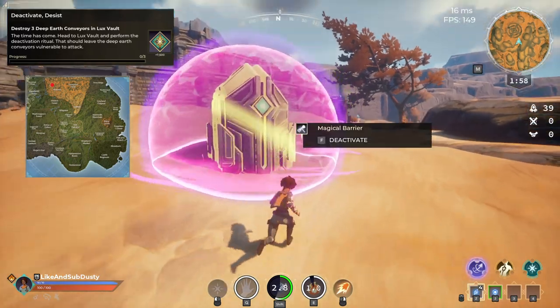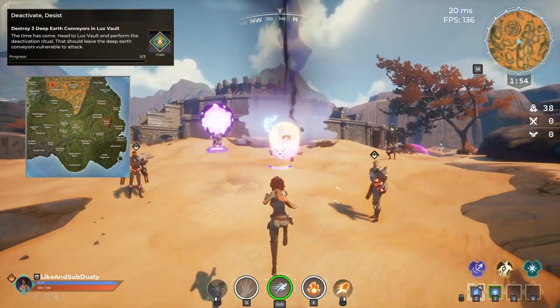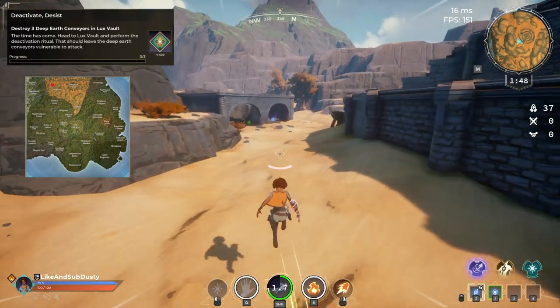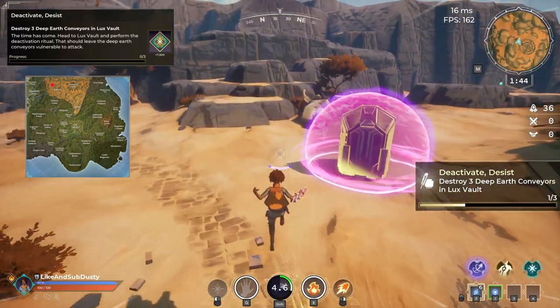The 33rd and final quest requires you to destroy the three deep earth conveyors in Lux Vault. First you'll deactivate the barriers, then you can destroy the conveyors. You don't have to fight the Wardens that spawn, but you can if you wish to — here I chose to just run away.